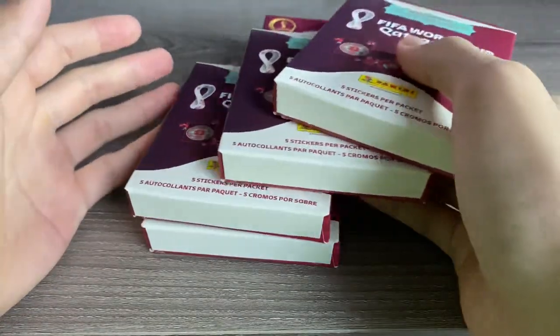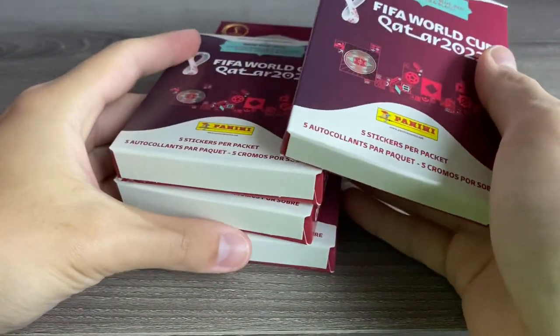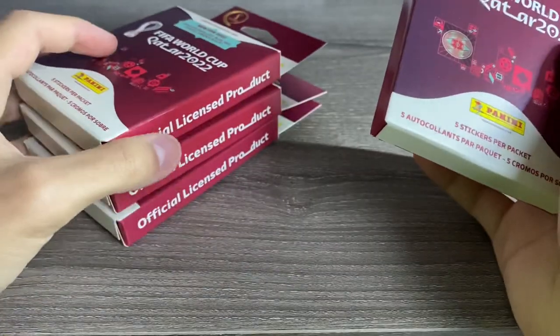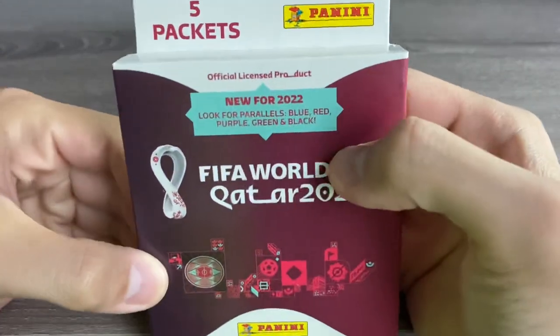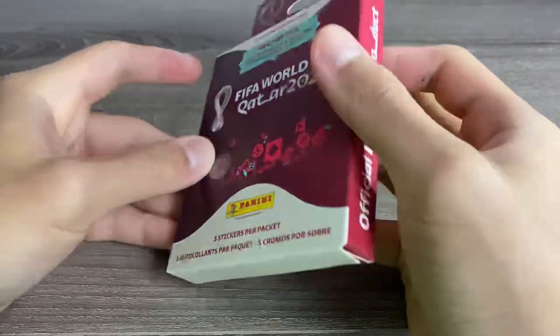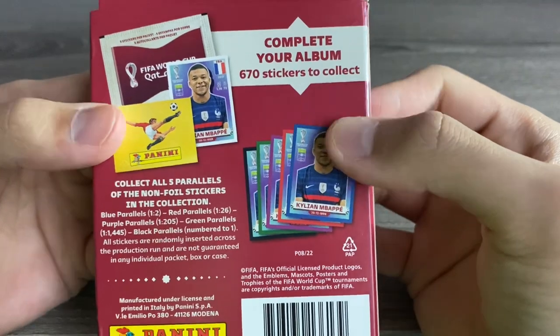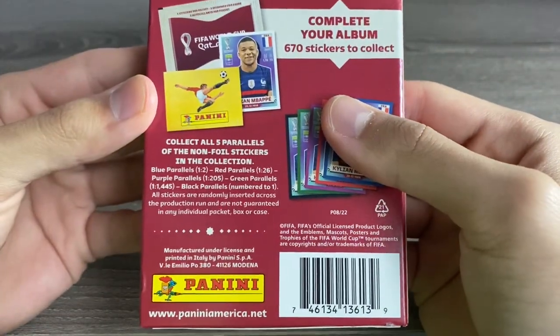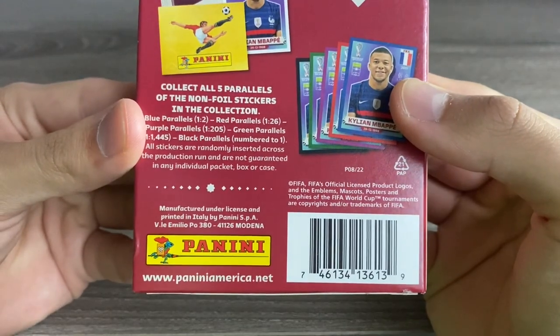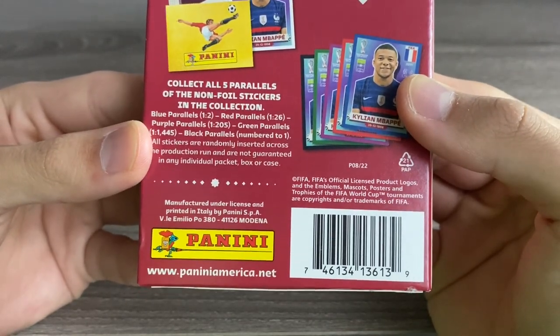These are available at Target and probably some other stores, but I wasn't able to find any myself, so I purchased mine off a friend online. I think they go for like $5.99 a box, and they have five packs of stickers each with five stickers per pack, so 25 stickers per hanger box. With four of them today, I'll be opening up 100 stickers with the possibility of getting parallels, including blue, red, purple, green,